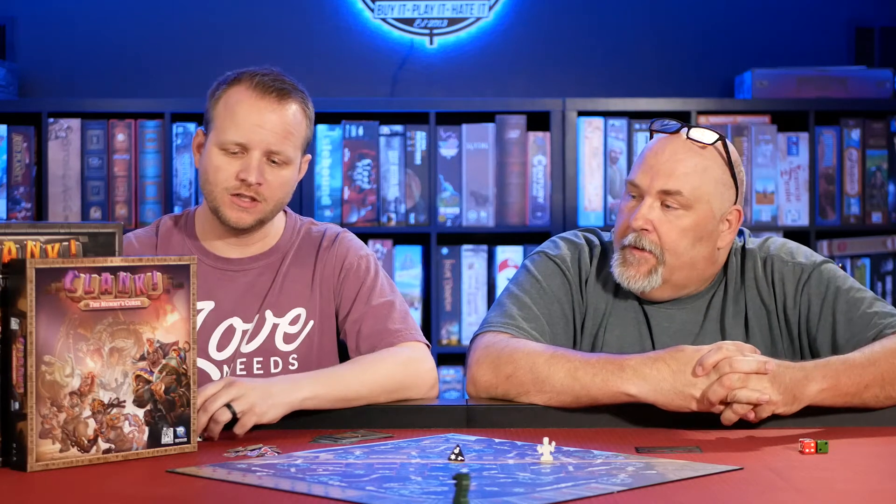In the original Clank, I couldn't even give it a green — it was a white. I could definitely play it any time it was at the table, but it's not something I would have bought. When it came to Clank in Space, on the other hand, I enjoyed that one thoroughly — I would buy that one and I gave it a green. If I could go back and change that rating, I'd probably make the original Clank a white and tell you to go buy Clank in Space. But now, fast forward to Clank: The Mummy's Curse, and here we are again with two whites.